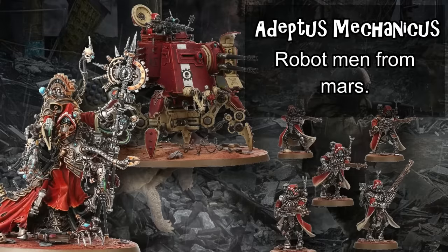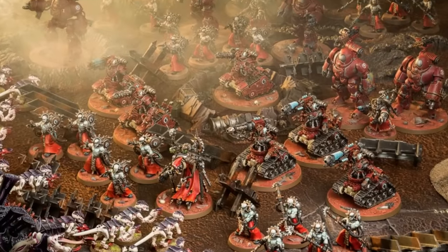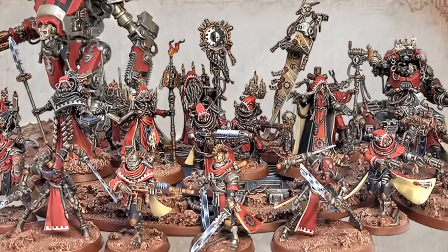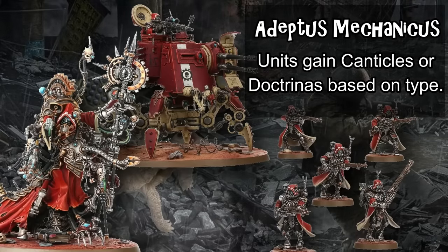The Adeptus Mechanicus are machine men from Mars. Armies of the Adeptus Mechanicus seek to bring the most efficient gun lines and damage output in the game, truly beating their opponents with pure math. The army is widely criticized for having the most complex command phase of any faction, with basically every character and many unit champions having access to multiple stackable buffs that can supercharge their units to hit much higher than their weight class. These units are split between the tech priests of the Cult Mechanicus and their experiments, and the Skitarii, who are the regular army of cyborg soldiers. Tech priests benefit from Canticles of the Omnissiah giving them once-per-game abilities, whereas the Skitarii gain Doctrina Imperatives that grant stat buffs for a temporary debuff to another stat.